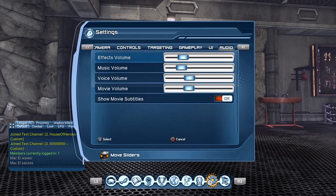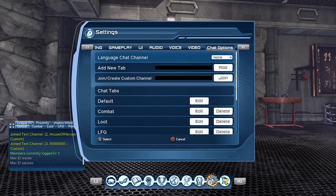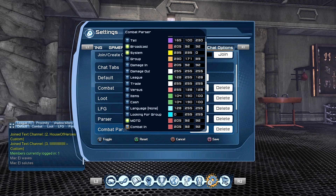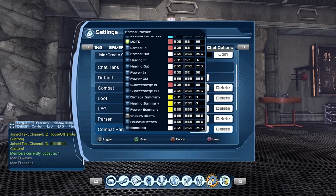Then go to your chat options and create yourself a custom tab. Add a new tab, give it a name — 'combat parser' is a good name for that. Then you'll go down and edit it. When you edit it, you'll see the new settings on there. Don't put too much in there so that it's easier to watch.